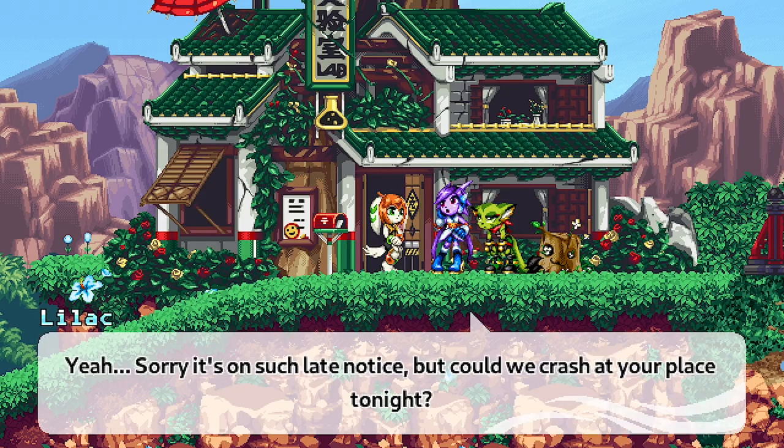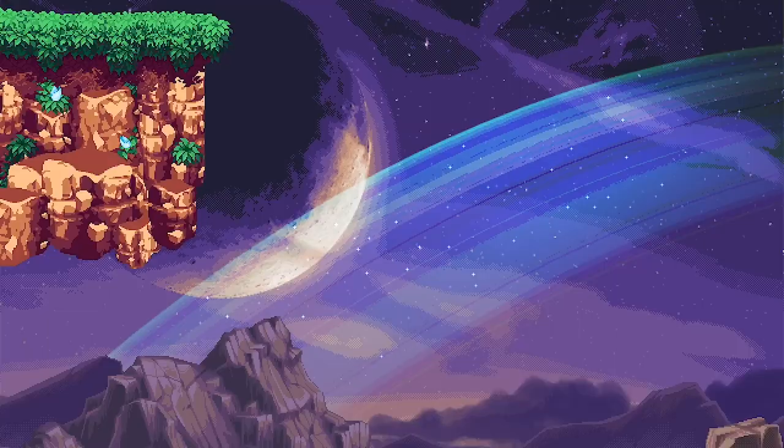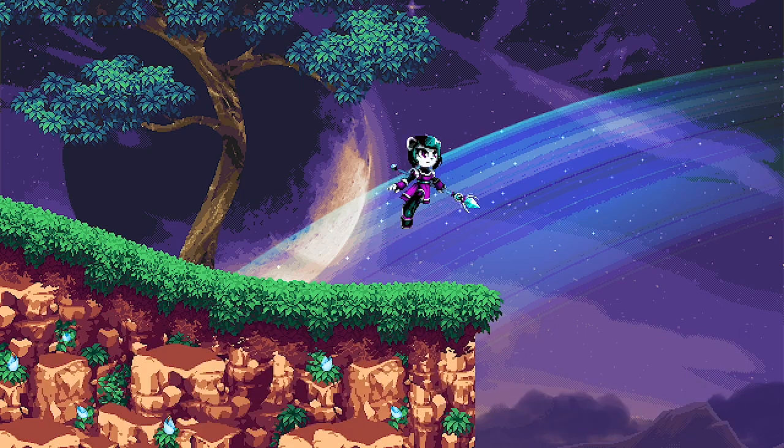The three main girls, Lilac, Carol, and Mila are back and they've received major improvements to their overall gameplay. But they're not alone, as Neera, the ice cop from the first game, also joins on as a 4th playable character.